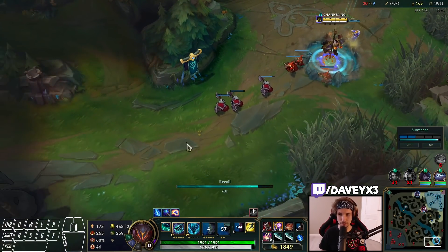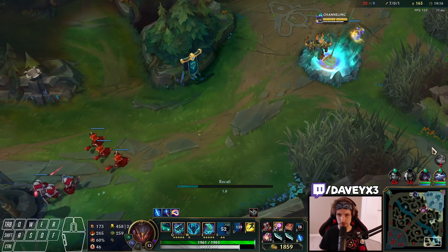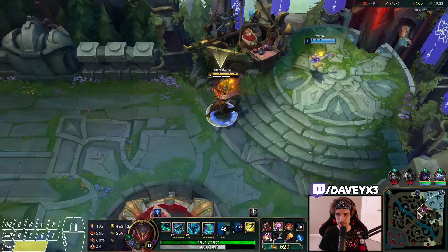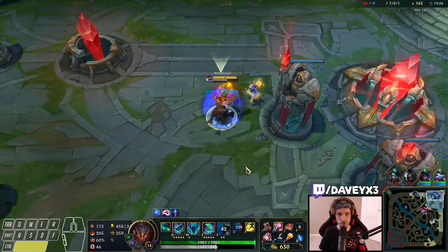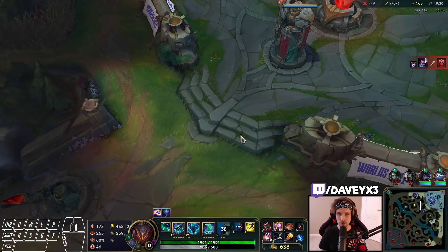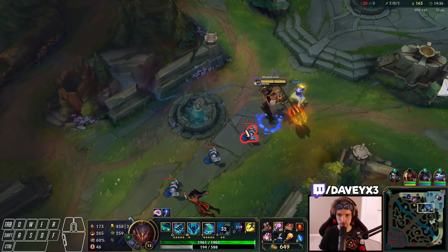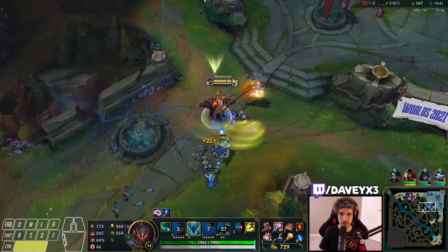Alright, let's go back to base. Funny thing — my team is surrendering the game. I'm literally 7-0 and they still want to surrender. What on earth are you thinking? I'm this fed — all you have to do is walk in circles and group up. Just let me play out the game; they don't have to surrender.